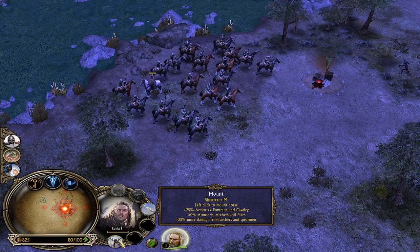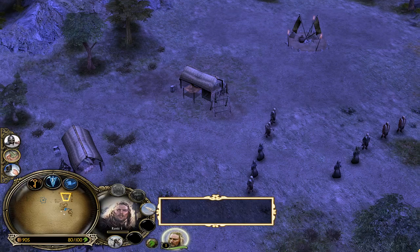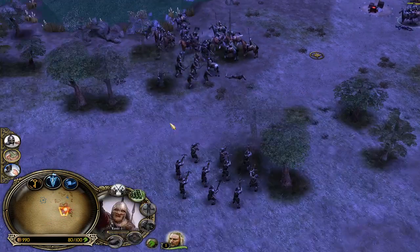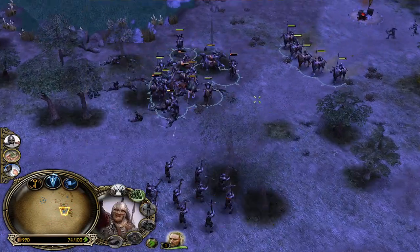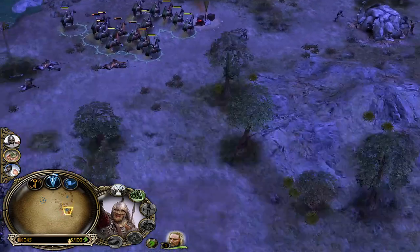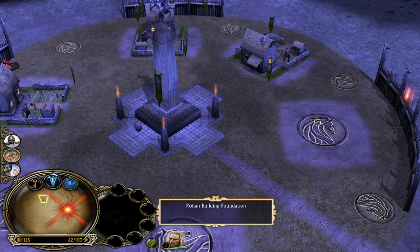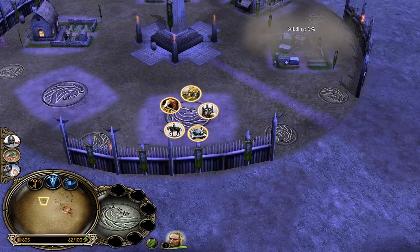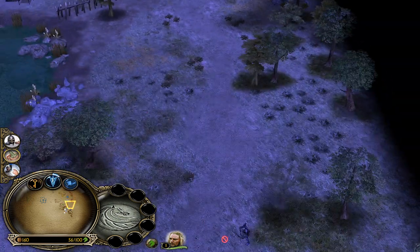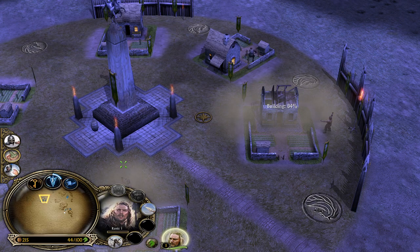I can actually mount or dismount this guy. Here I have some guys, and here come the enemies. I will actually let them belt me with arrows because they are better at killing me than those goblins are. Because of this, I need to make sure to have enough troops to defend. And here he is — Eomer with his troops — he's going to go to the base.